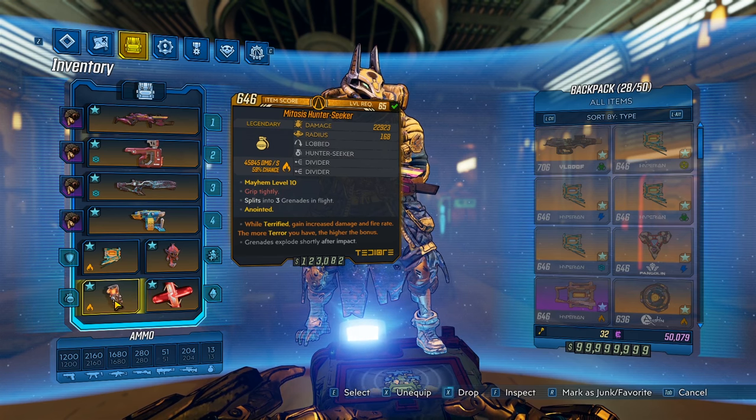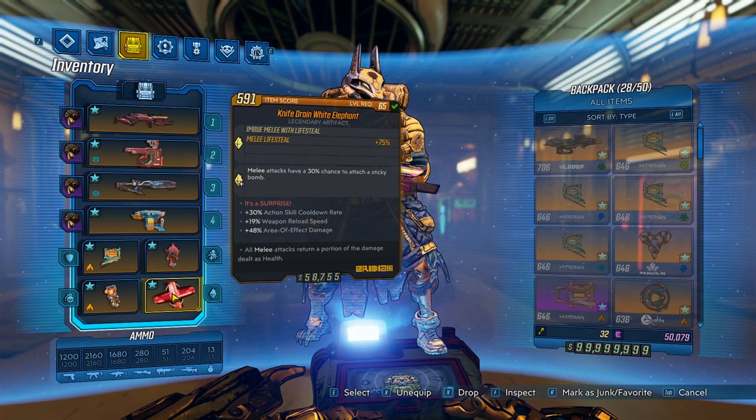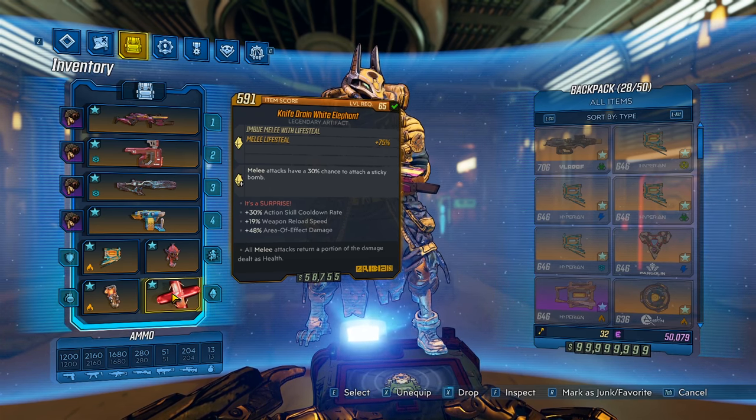I went for this one just to increase the fire rate on my execute. For the artifact, you want to go for a knife drain. Knife drain is going to make it so that when you shoot the face puncher, you're going to stay at full HP. That's really good because one, you're not going to die, and two, you will get the most out of the fast inferia skill. I did go for white elephant just so that FL4K can do some damage, but it's not going to help a whole lot, so you can use whatever you want for the suffix.